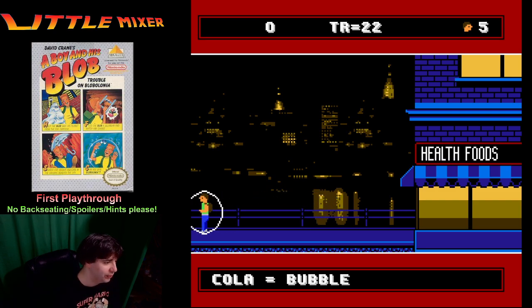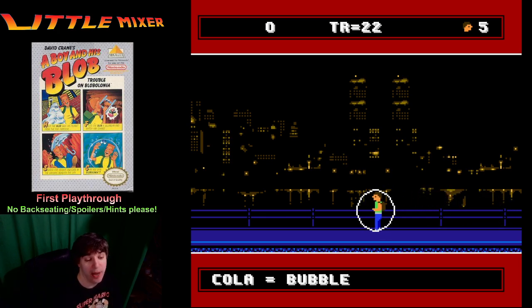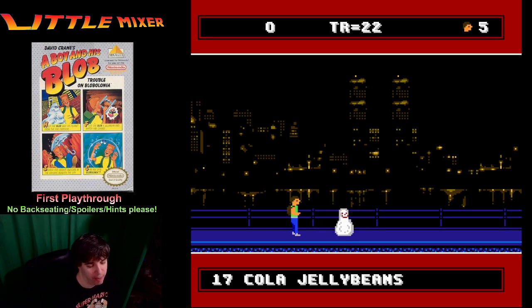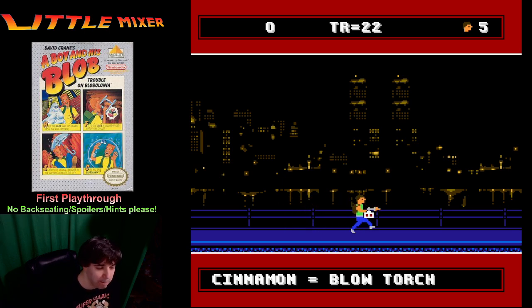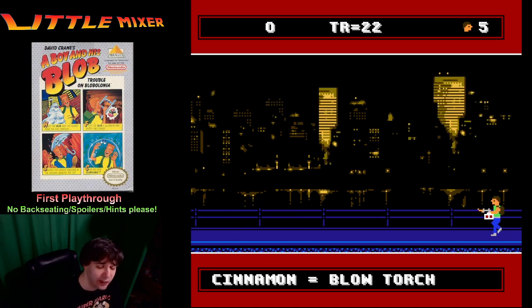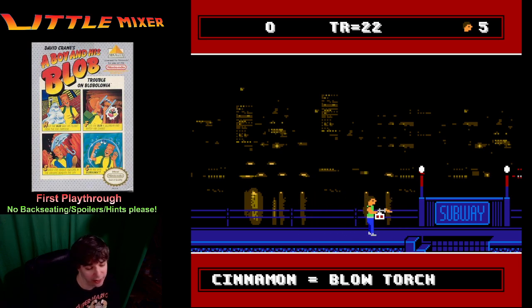Probably not a good time to mention this, but this is a Kitchen game — additional design by Gary Kitchen, main design by David Crane. David Crane did Pitfall, so I'm good with him. Alright, cinnamon — we're trying to figure this out. Cinnamon does a blowtorch. I totally saw that coming. There was nothing like this in 1989, even if it's hard to figure out. This is unique. This is not something like another platformer — shoot the bad guys, go to the right, all that. I like those games, but it's fun to check out stuff like this as well, especially since I played this as a kid and didn't get anywhere.